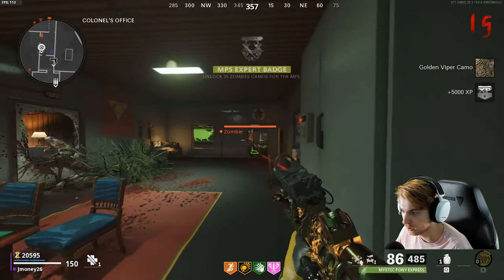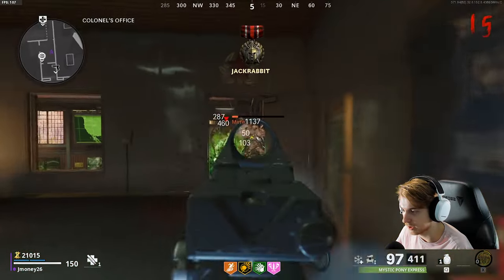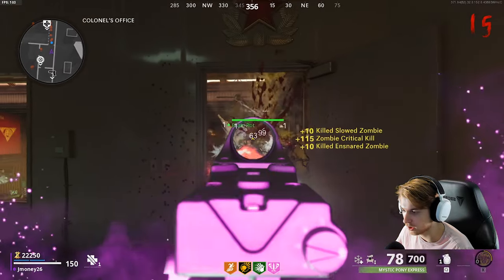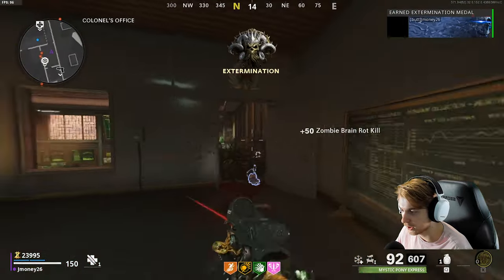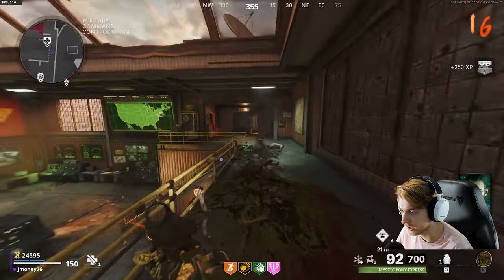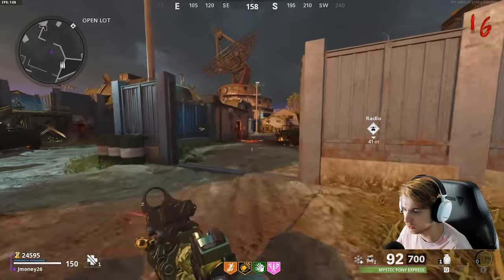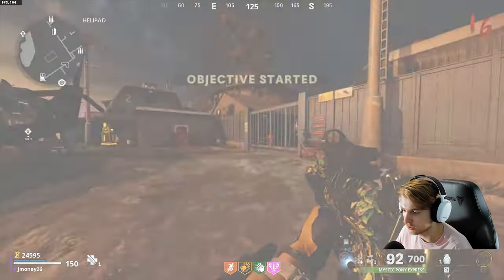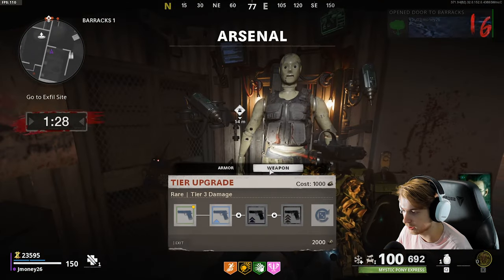It wasn't even 20 crits — we got gold. SMG diamond. Gold Viper — dark aether maybe? Not looking like it. I think you might have to go the whole nine yards and get every single class done, which is fair. There has been the bug to get it early so I was kind of hoping — but we're fine. Let's exfil. We made it to round 11 or 12 before we got hit, which was very stupid. We should have a better chance next time.